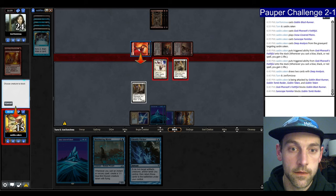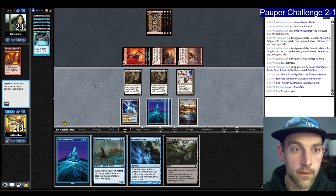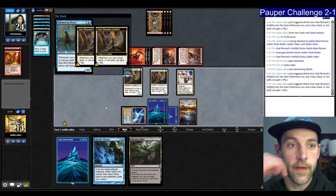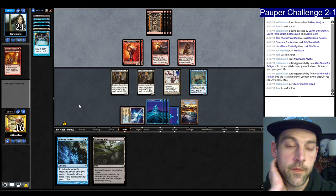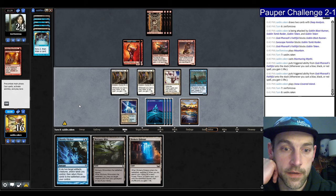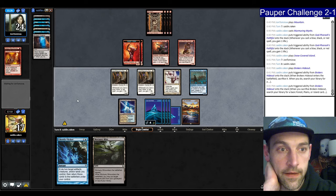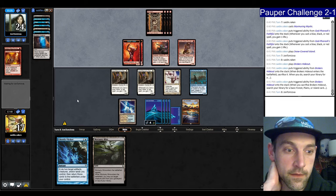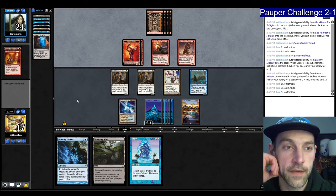Kind of hoping for a Deep Analysis or a Muldrifter here. Broker's Hideout — we'll gain a life. They're chilling on five cards in hand. We have a lot of lands still in the deck — nine lands left. Are you going to attack? Still no attacks. Find a Snap — let's hang on to that. They're at seven cards in hand, still holding everything, going to have to discard soon. They lay a land and pass. Trying to Ponder — I gain some life, make a bird.